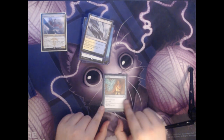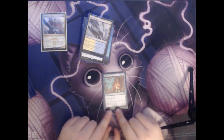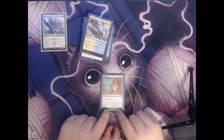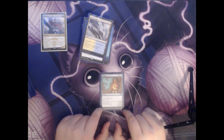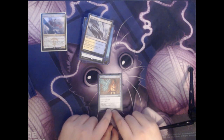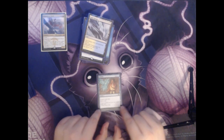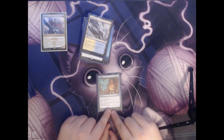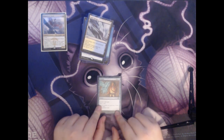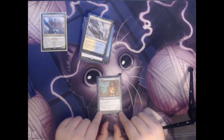Next we have Dismiss. This is two colorless and two blue for an instant — you counter target spell and draw a card. This is really useful in commander because one of the downsides of playing a control deck in commander is that counterspells can set yourself and your opponent back a card, but in multiplayer it won't set the other two players back at all and you'll end up being down compared to them. Cards like this that replace themselves while also answering a problem are really useful.